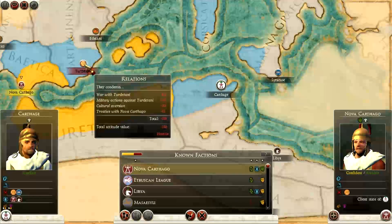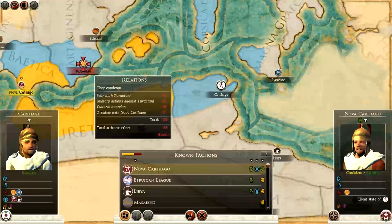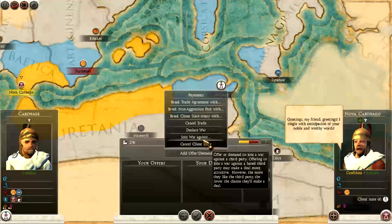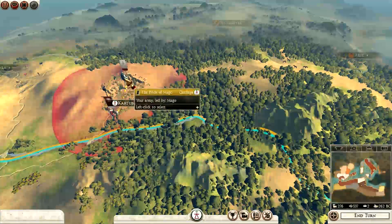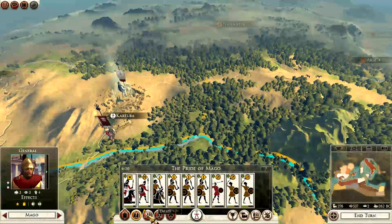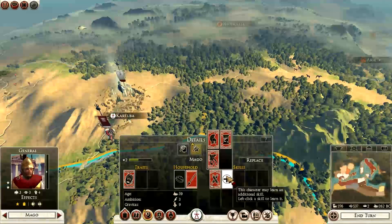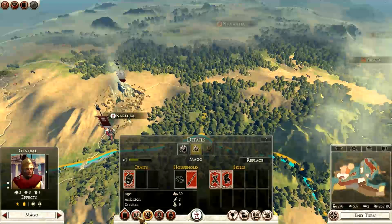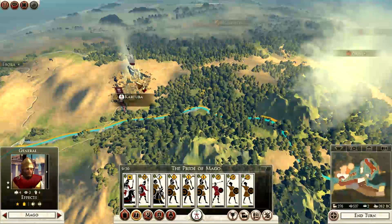Right — Nova Carthago. Set war coordination attack — Turtadani. We've taken Cartuba, now we have another province. Looking pretty good. My general has gone up in rank. We can have Warrior, plus-one Zeal, Commander, or Strategist — I'm going to go with Commander for now. That's great for him and great for the army as well.